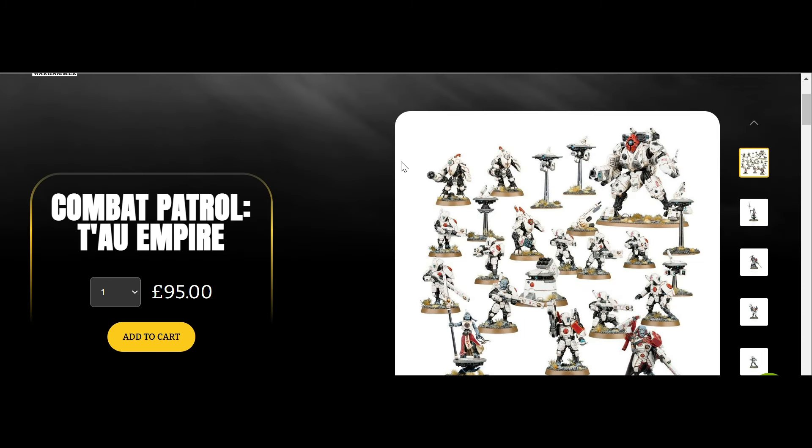If we go to the Tau box you can presently buy, you have your Ghost Keel, your Ethereal, your Fireblade Cadre, ten Fire Warriors, and three Stealth Suits. This is to me a far superior box. You have five different units, so you have a good way of stretching around. You have two HQs — if you don't want to go down the Ethereal route, you can go down the Farsight route and still have an HQ choice. You have a big centerpiece model with the Ghost Keel, which is also a very good heavy support. You have an elite choice with your Stealth Suits, your troops, and your HQ. If you had a fast attack in there, like a Piranha, that would be even better, but you've got most of your slots filled up and a good way to really get to grips with how a Tau army works.